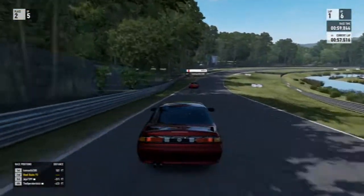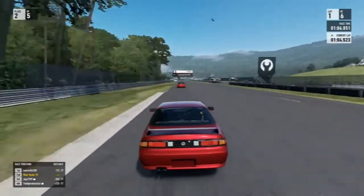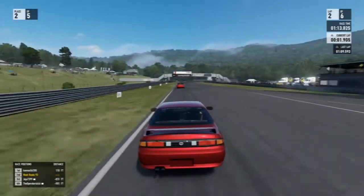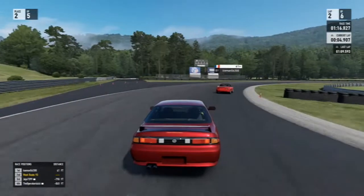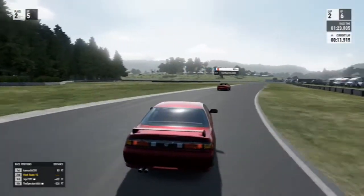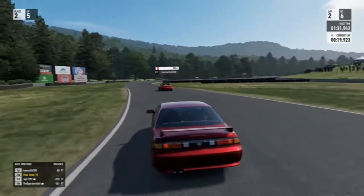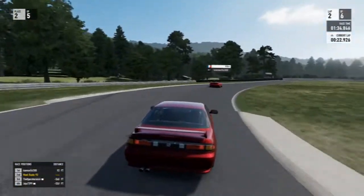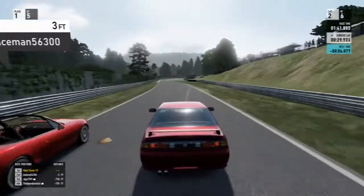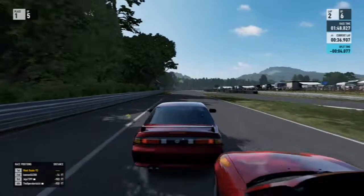I'm going to try and keep it clean but not worry too much about track limits - I'm not going to cut corners obviously, but when it comes to running the curb I won't lose too much sleep. This car actually looks quite nice - I like it in this color, like a maroon metallic red. Looks as though I've gained a little bit on the guy in the lead, the guy in the MX-5 - I think that's the Mark 2 Mazda Speed MX-5 with a supercharger. Looks like Iceman has succumbed to the pressure, so we go up into the lead.